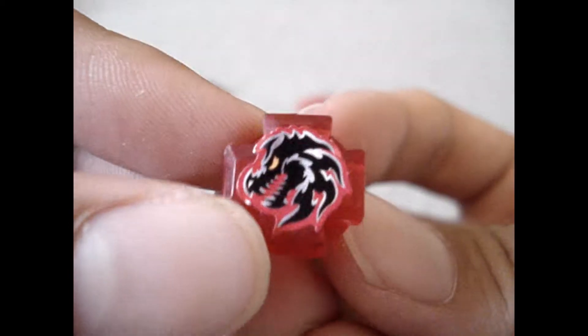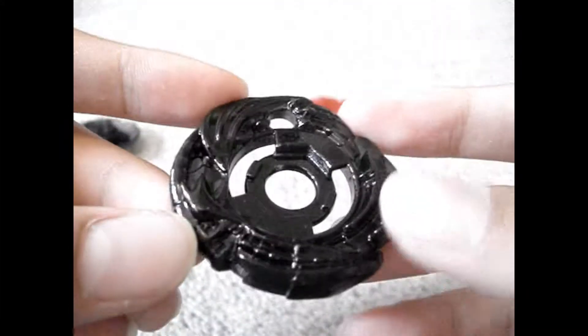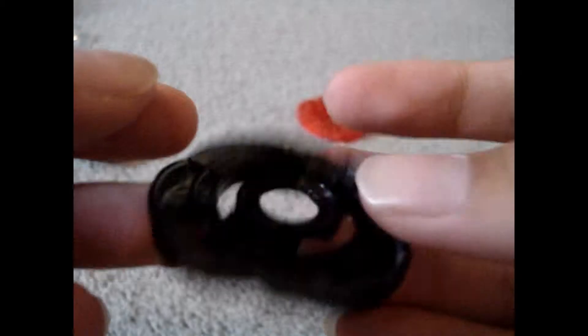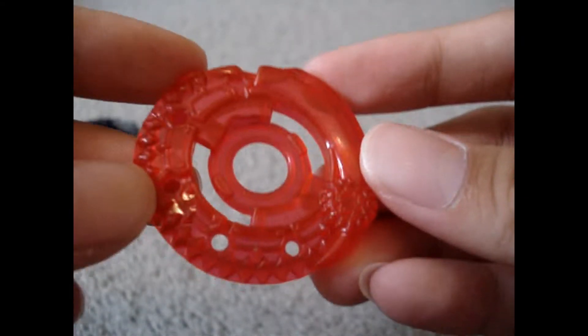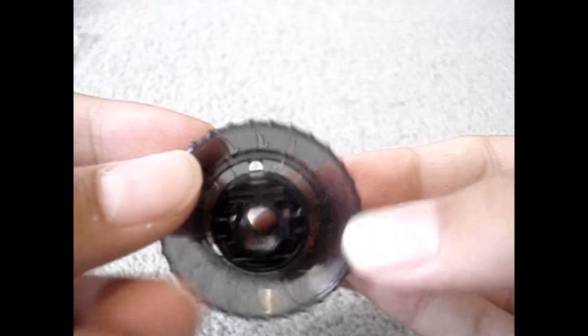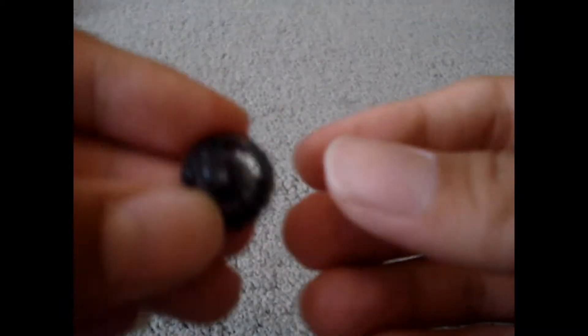Now here is Ronan Dragoon. Here's the face on the Shogun face bolt. Here is the Dragoon chrome wheel, or Warrior wheel — it looks really pretty, kind of shiny black. Then there is a red Ronan crystal wheel, or element wheel. SA-165 — this is attack mode, I believe. And you can switch it to defense or stamina. And finally, WSF.